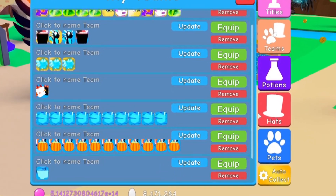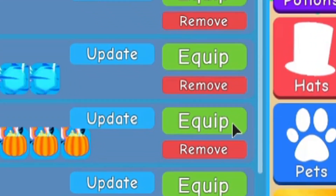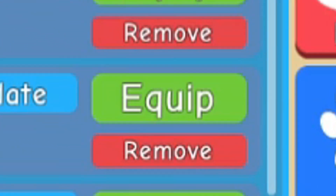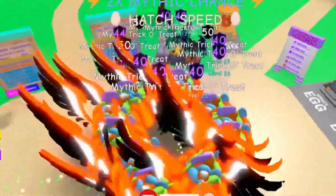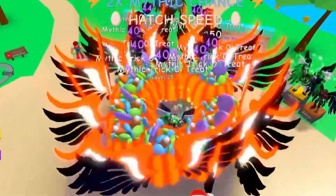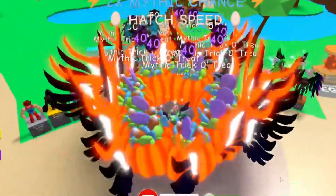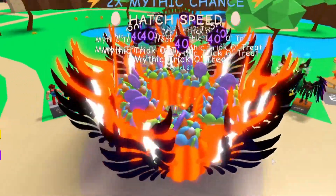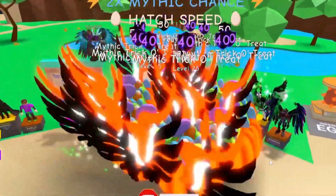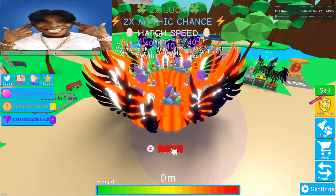Let me go ahead and equip the full team, guys. Here we go — ready? Three, two, one. Equip. Look at that — man, that is so cool! It took a little while to find these guys; they were a little harder to find. A lot of people don't want to trade them because, once again, they're super unique. They're just super cool, you know? There's a full team — these things look awesome. Straight up.